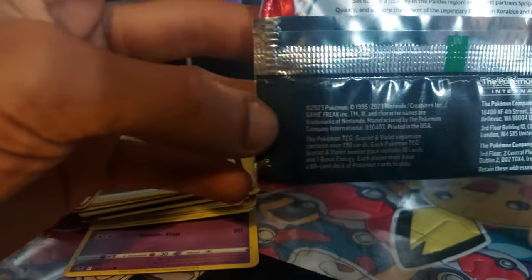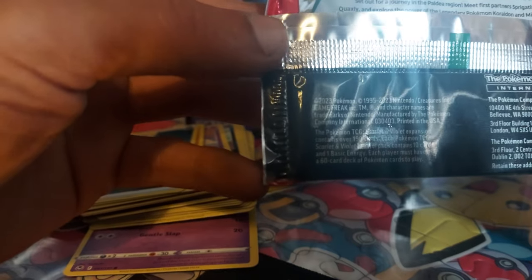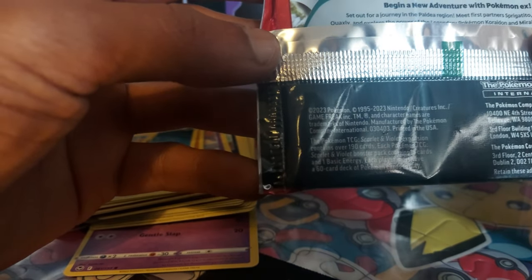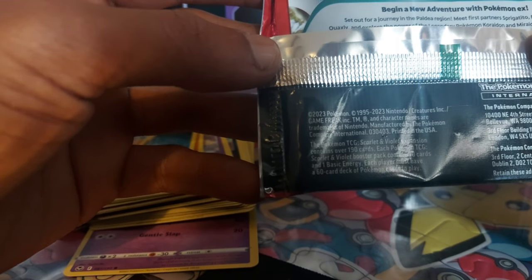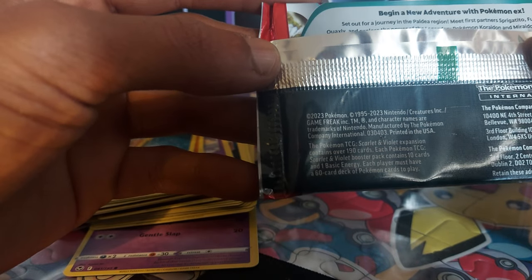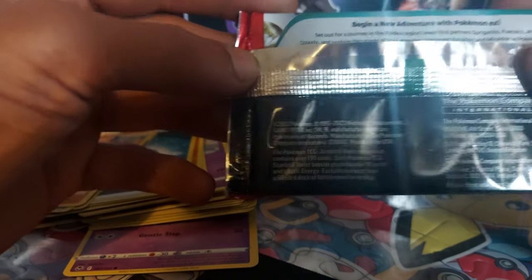Even more Pokemon appear as illustration rare cards with amazing artwork. Discover them all in the Pokemon Trading Card Game Scarlet and Violet expansion. You can find out more at www.pokemon.com. The Scarlet and Violet expansion contains over 190 cards, and each booster pack has 10 cards, at one basic energy. Each player must have 60 cards in total to create a deck in order to play.